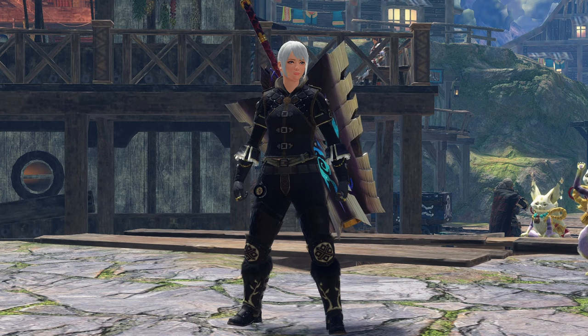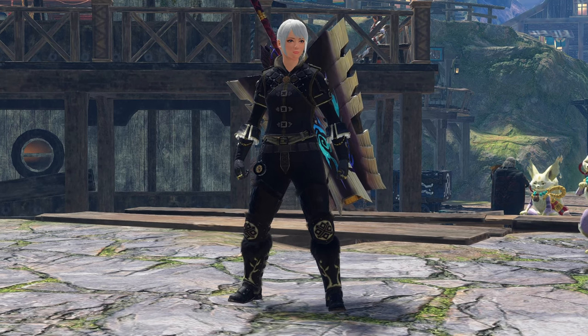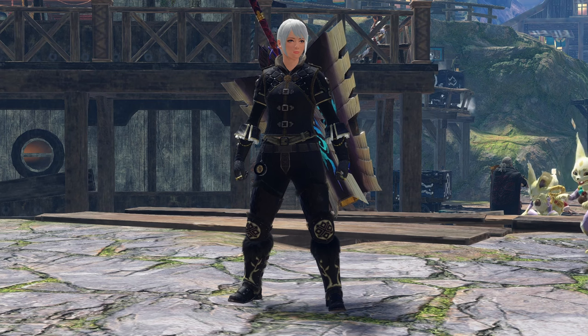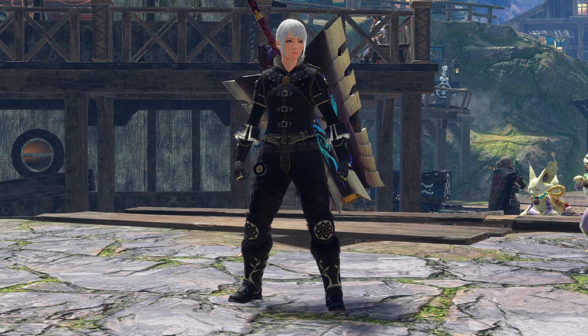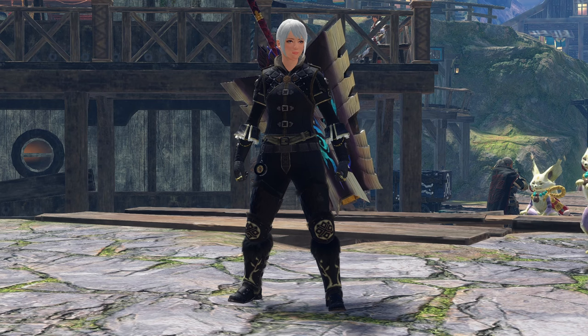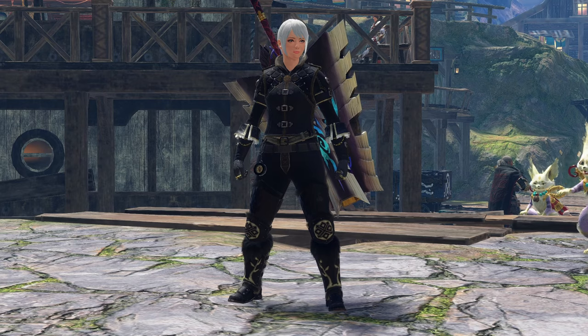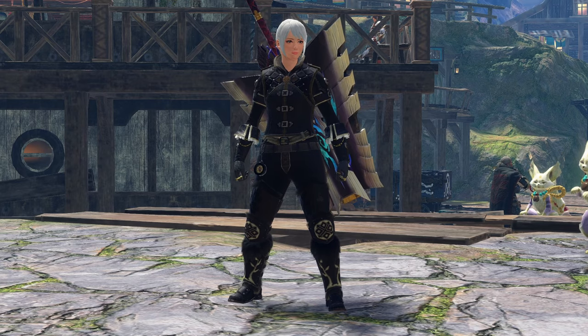Well, everybody, that was a request to go take on Primordial Malzaeno with the Spinning Slash Charge Blade. It wasn't too bad. As I said, I definitely prefer to just bring SAED to that, because it does a lot of bloody damage and he's got really good hit zones on the front of his body, so SAED can hit it really consistently. But hopefully you all enjoyed that. As always, thank you so much for watching, and I hope to see you on the next one.